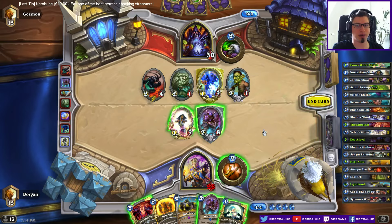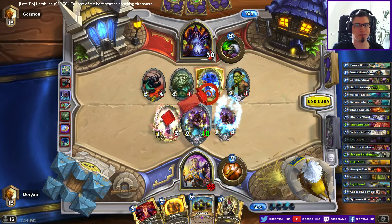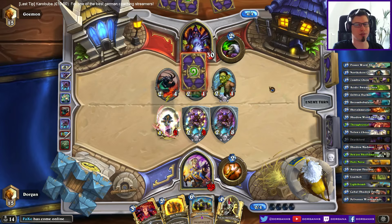Looks like Power Word Shield on Deathlord. Next turn I can pretty much clear and heal my stealth back up. Even if he plays Argus... he has 6 damage on the board, so he could get rid of one Deathlord if he has something like Abusive.